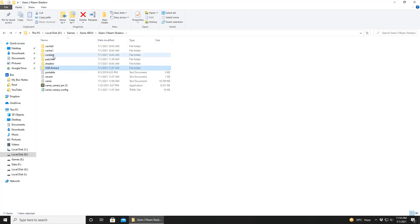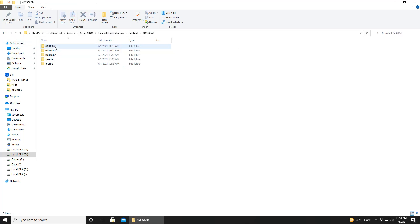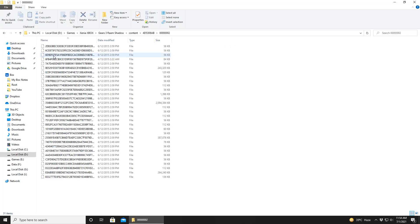We need to know where the title updates are kept: folder 0003B0000, save games in folder Hepta-01, and the RAM DLC in folder Hepta-02.